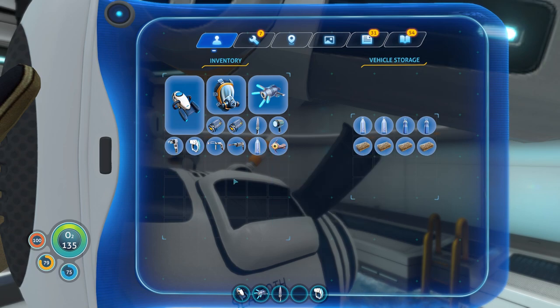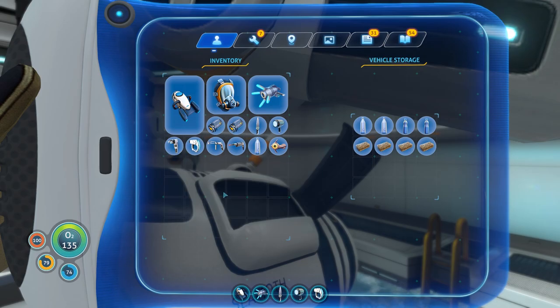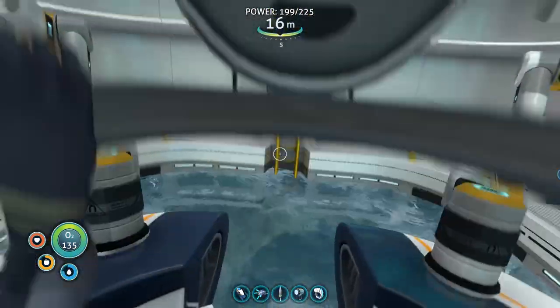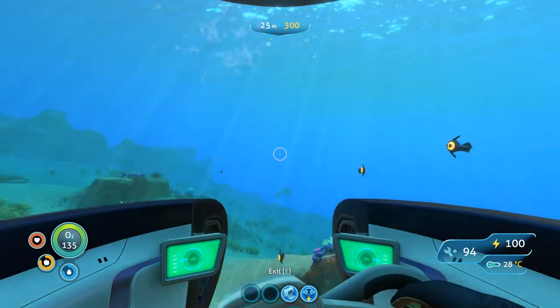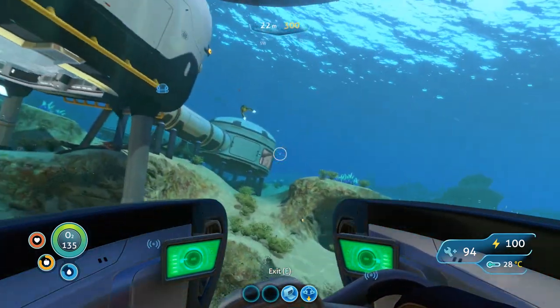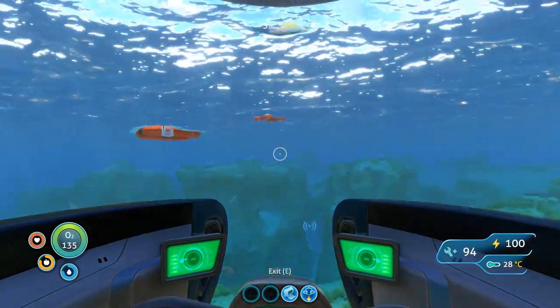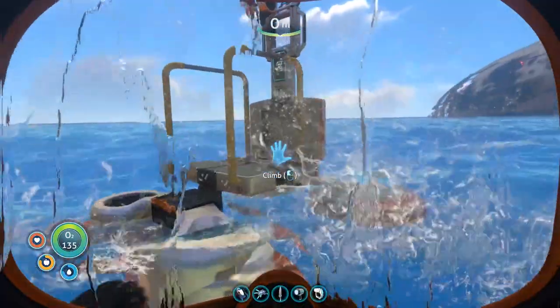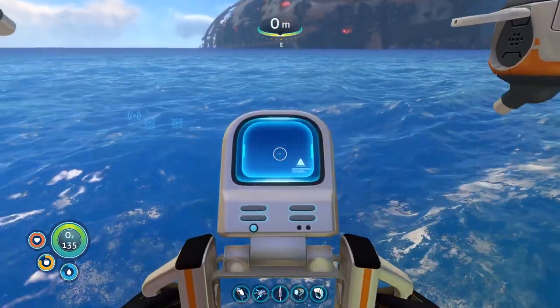All right, let's take this and put it right there. I'll keep the habitat builder with me - might as well. First things first, head out the back end of the moon pool. I want to see what it takes to make the prawn suit. I'm willing to bet it's stuff we don't have, which means we have to go out and explore stuff.